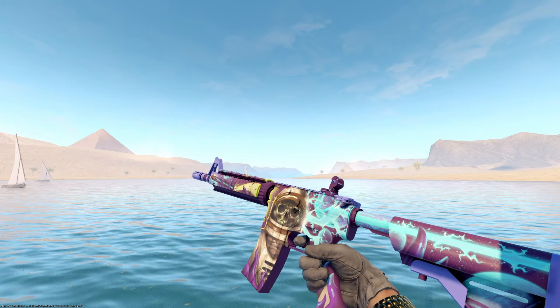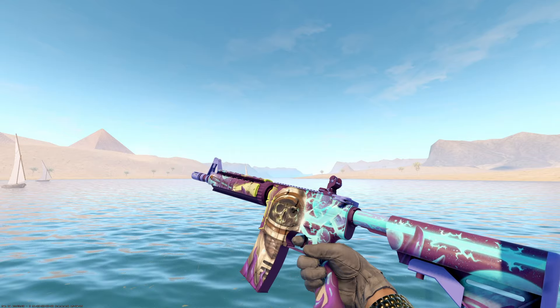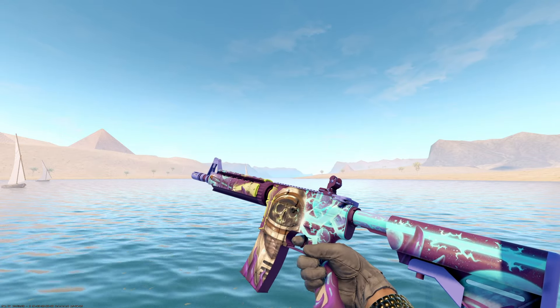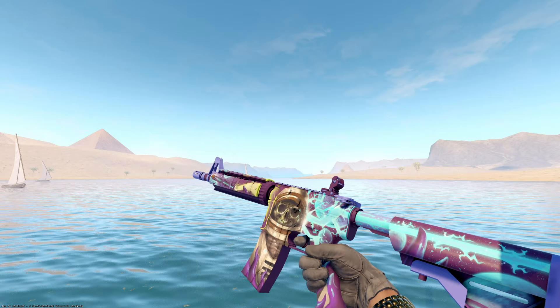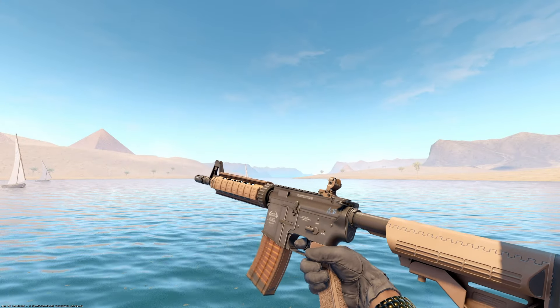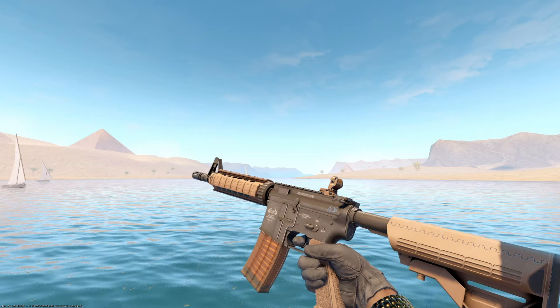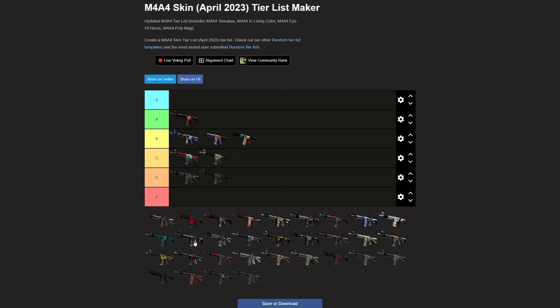I feel the same way about the Desolate Space as I do the Cybersecurity. It's loved by some people, but I think it's so overrated. It just seems like a PNG of a skull astronaut slapped on a blue skin. I think we're disagreeing a lot this week — this is a great skin, an A tier skin for me. It's super cheap, people love it, it stands out a ton in CS2. I'd probably throw it A tier. I would probably throw it the bottom of B, below the Cybersecurity. Let's split the difference.